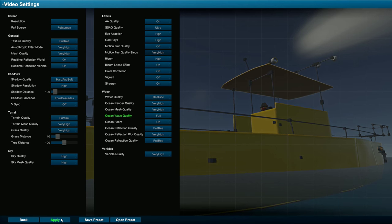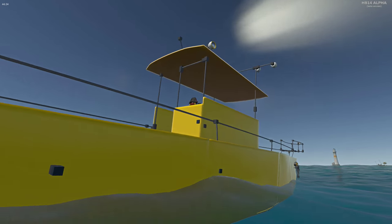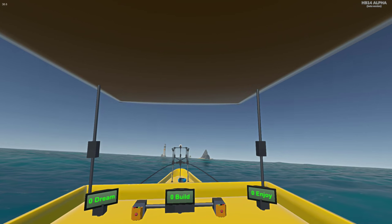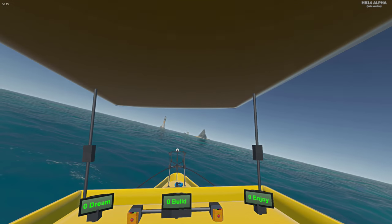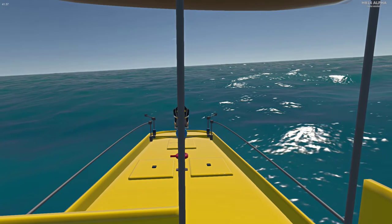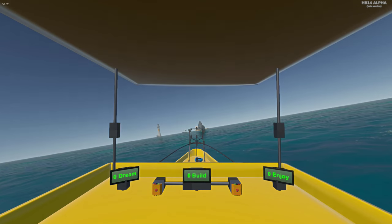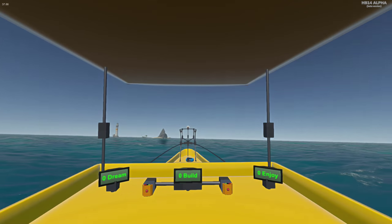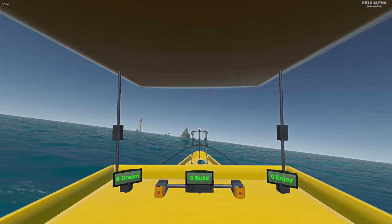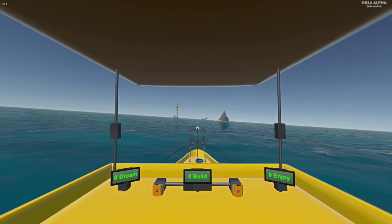Let's get the waves back on, go to video, and turn them on to full — I want the ocean to be rocking and rolling. Back to game, let's jump in the Canary. This is just a fishing boat I made, and it's pretty stable, but it can get capsized by these waves. The waves are tough and you actually have to go into them like a real boat would — if you go in sideways you're going to roll, just like in the real ocean. It is awesome to go through these waves, hit the whitecaps, and there are areas where the waves are bigger than others.